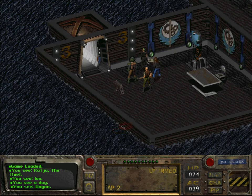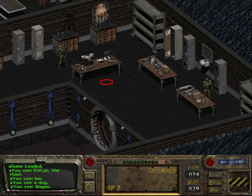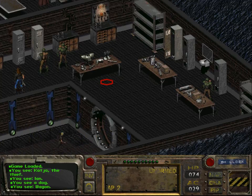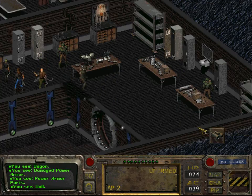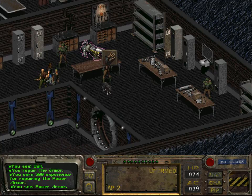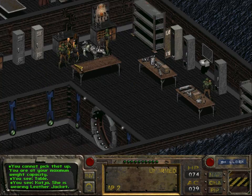I know you need to have a repair skill level of 75 percent in order to be able to repair the power armor — I checked that off screen. There actually exists a hard limit there. So we're going to try to repair this. I forgot something — we can't pick this up because it's too heavy, and we need to drop some things. I should have left things I don't need in the Hub.